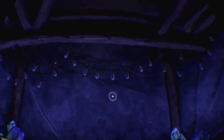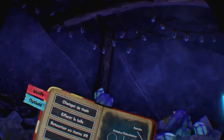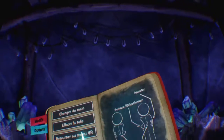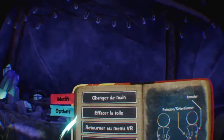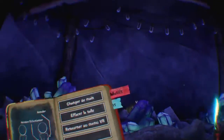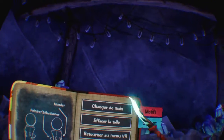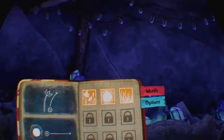Alors dans l'option, il y a une partie plutôt sympa : je vais me remettre en droitier. Là j'étais en mode gaucher en fait. Changer de main — je préfère comme ça. Parce que tout à l'heure j'ai mal pris la baguette, j'ai mis en main gauche. Selon que vous êtes droitier ou gaucher, vous pouvez changer de main — ils ont vraiment pensé à ça, c'est plutôt cool.